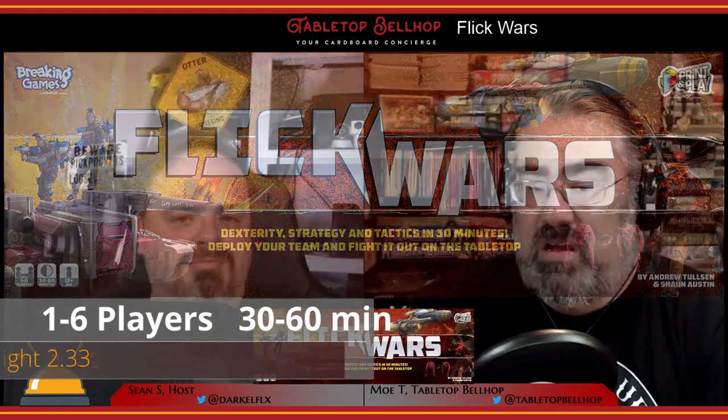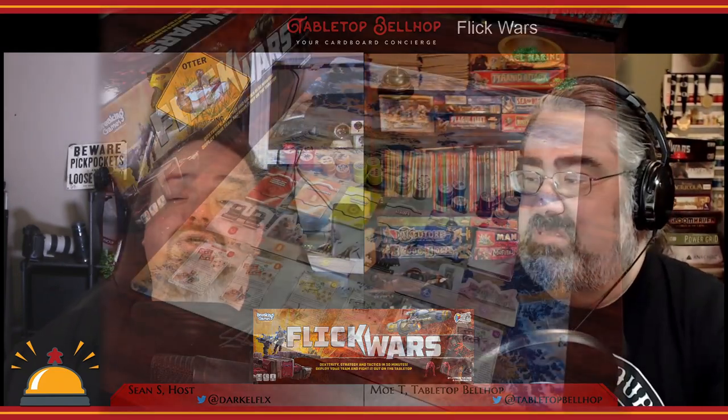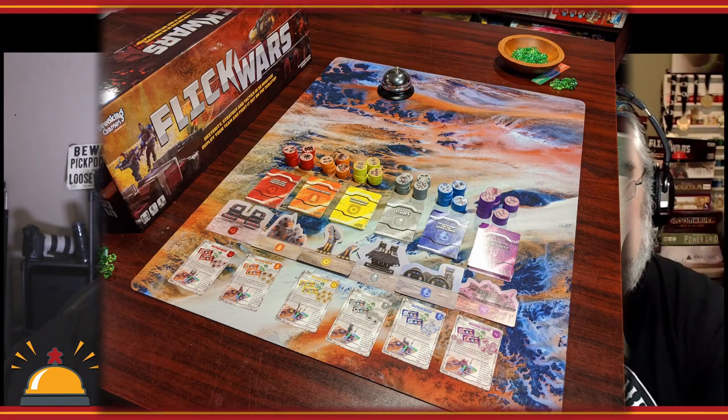The retail version of Flick Wars was designed by Sean Astin and Andrew Tolson, features art from Sean Astin and Peter Walken, was successfully Kickstarted in 2017, but due to production delays was not officially published until 2019 by Breaking Games. Flick Wars plays one to six players — games take, I don't know, it totally depends on how many people you have and how good they are at flicking discs over uneven surfaces. I've had half-hour games and I've had two-hour games.